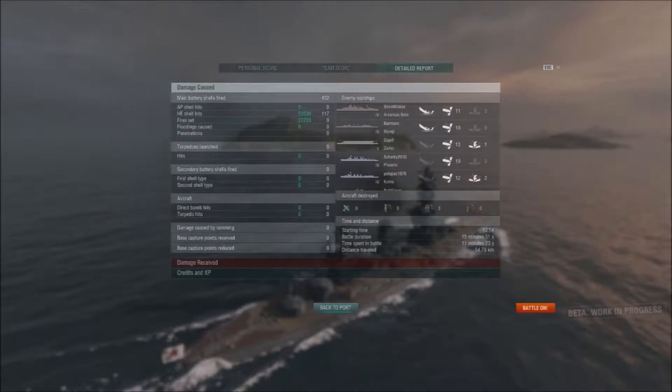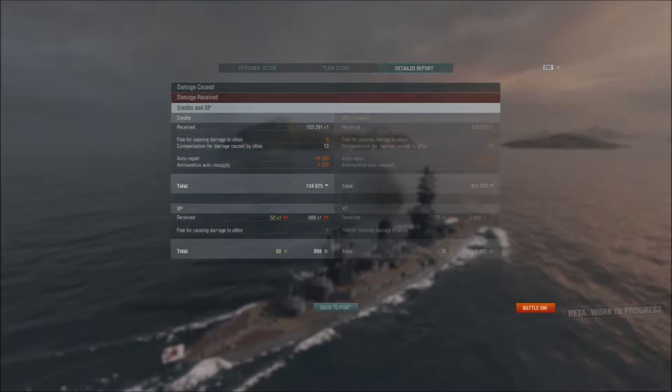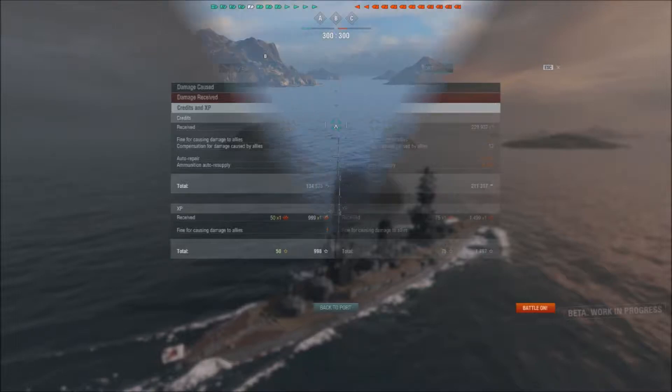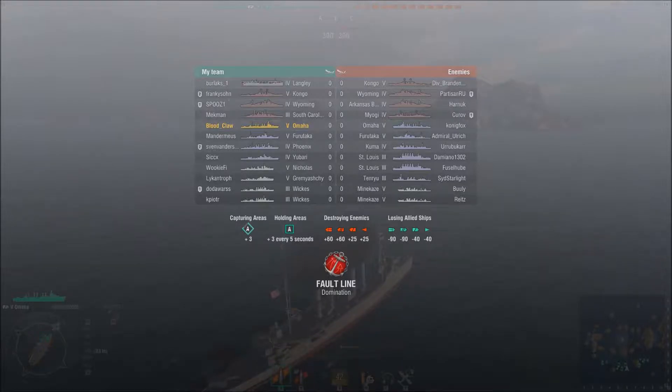We ran out of time and we weren't really going to win anyway — they won on points. We got a good amount of experience and money for a loss, came top of our team. About 80% of my games I'll come top of my team. Apart from that everything was pretty mediocre — good for a tier 5 loss I suppose. We're in the Omaha, not the Phoenix.